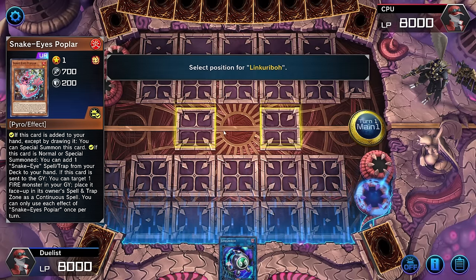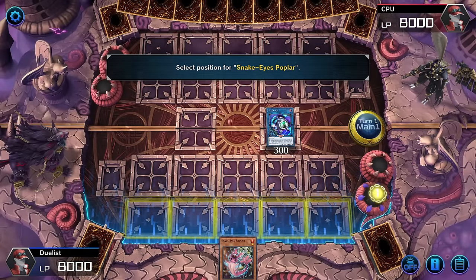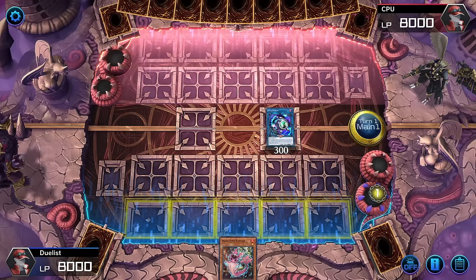Get ready — pick the extra monster zone, then get clicking right here. Click, click, click, click. This is when, right now, before you even choose the zone, their field is going to light up even with their toggle off if they have an Impermanence or Veiler. This will definitively tell you that they have something activatable.